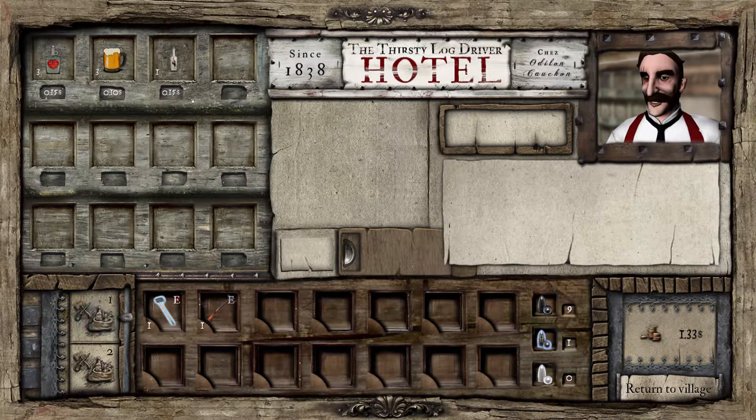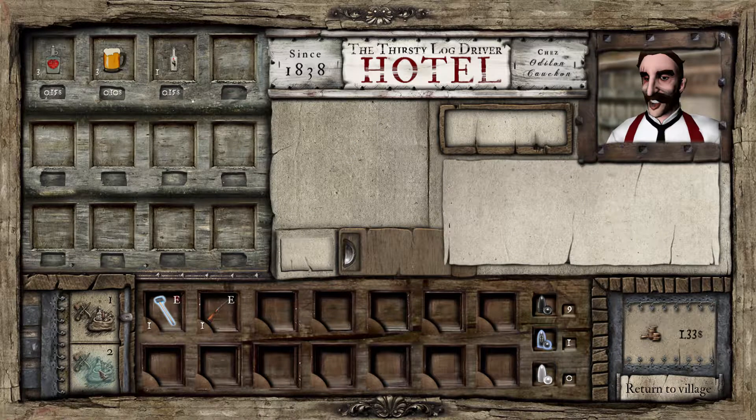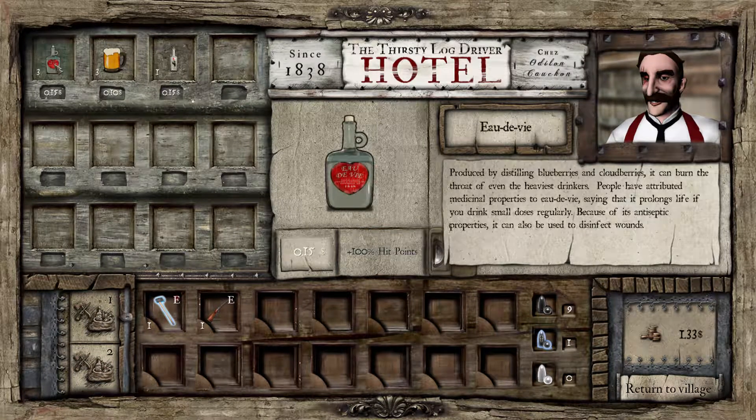It would be nice if we could actually sell the pelts of the animals that we've killed, but obviously I don't think that is an option. So we have Eau de Vie — produced by distilling blueberries and cloudberries, it can burn the throat of even the heaviest drinkers. People have attributed medical properties to Eau de Vie, saying it prolongs life if you drink small doses regularly. Because of its antiseptic properties, it can also be used to disinfect wounds.